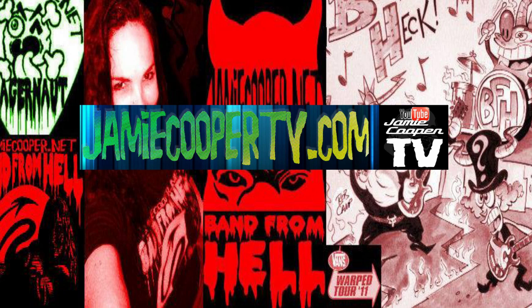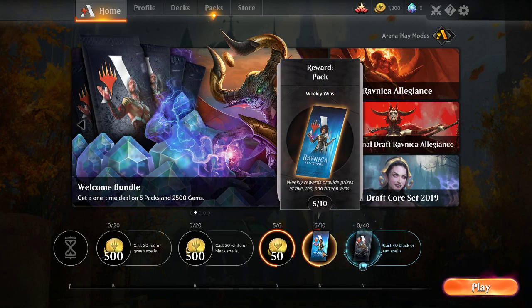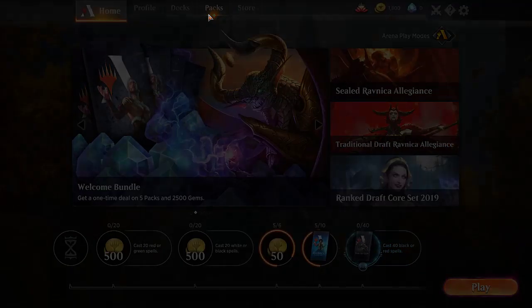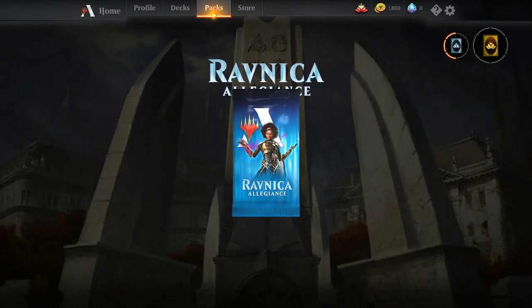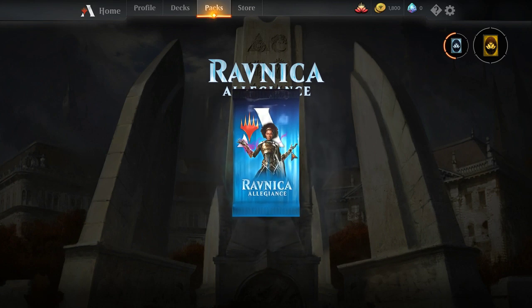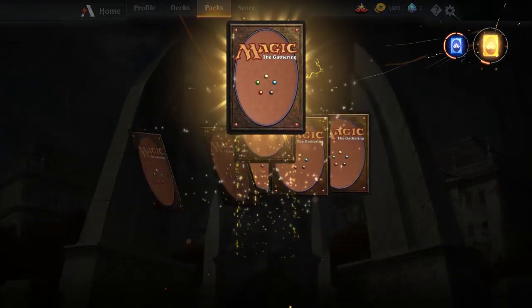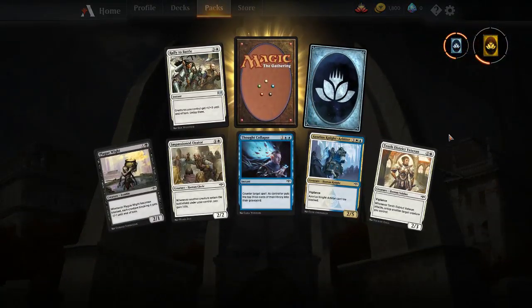Hello again and welcome to Jamie Cooper TV. I'm gonna play a little bit of Magic the Gathering Online. Looks like I won a card back. Let's see what we got here — Ravnica Allegiance. Is there anything like Alliances was for Ice Age? Probably not. Let's see what we got for cards here.